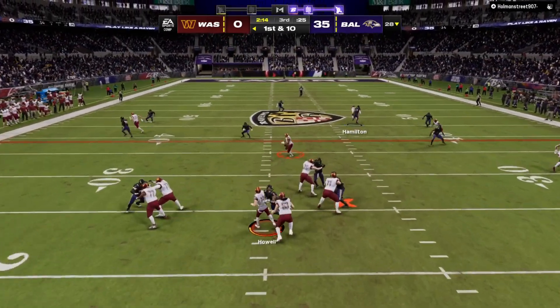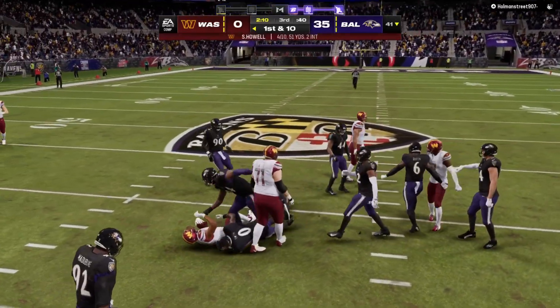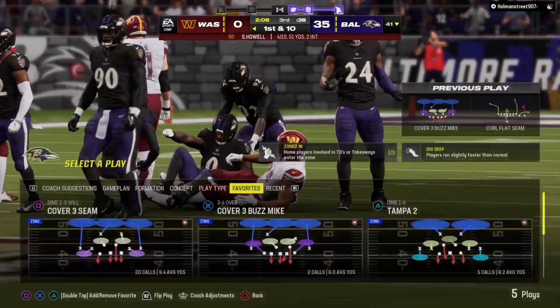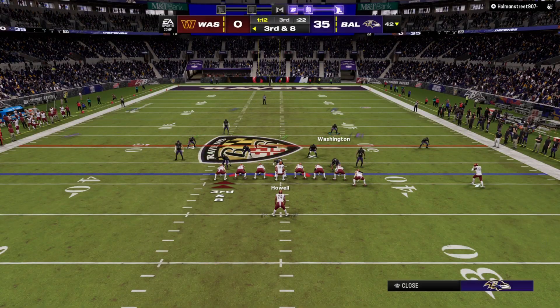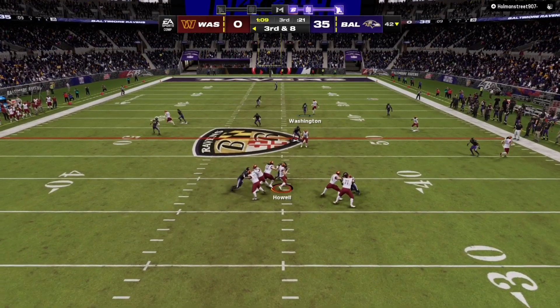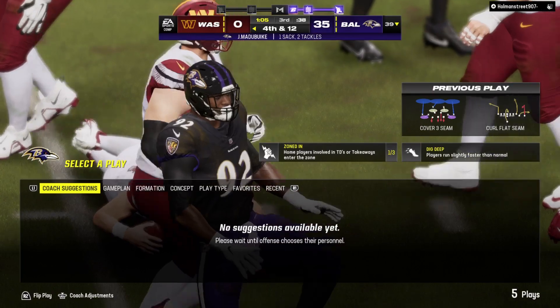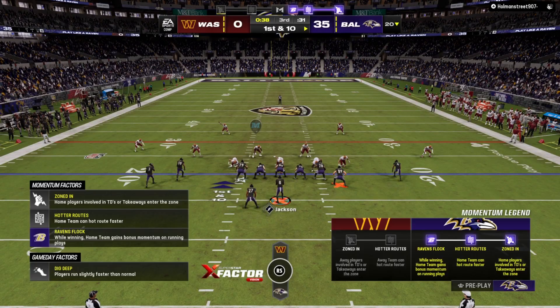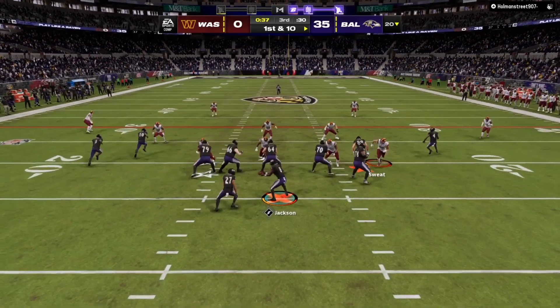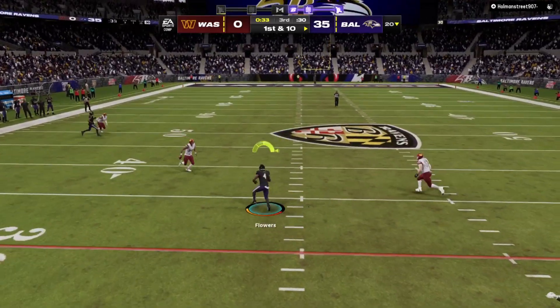The Ravens take the opening kickoff of the third quarter and drive away. Howell to the air on first and 10 — over the middle, gets it to Gibson — right off the bat, it's a first down to start the drive. Howell will throw it and the Ravens pressure is too much — down he goes. They've scored on three straight possessions; you look at the scoreboard and they've pretty much got this thing on cruise control.